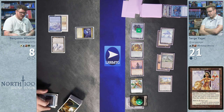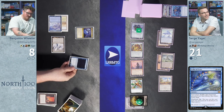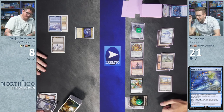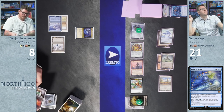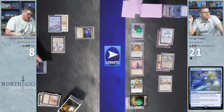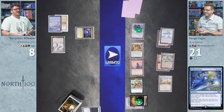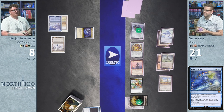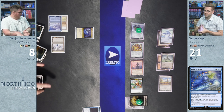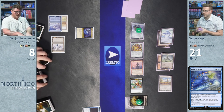Wheeler taps three for Fabricate on Lion's Eye Diamond, plays LED, then cracks it for three blue mana — discarding his hand, which includes a foil Echo of Eons signed by Jerry T. He flashes back Echo of Eons for three blue mana. Both players draw seven. Wheeler hasn't played a land this turn, so he's hoping for Academy and some free eggs.